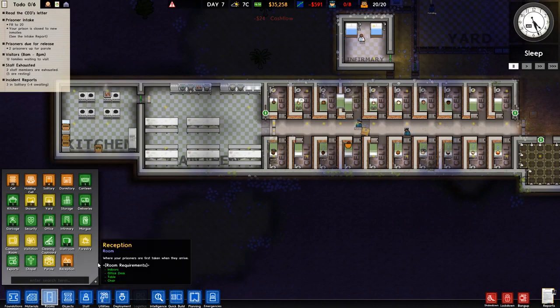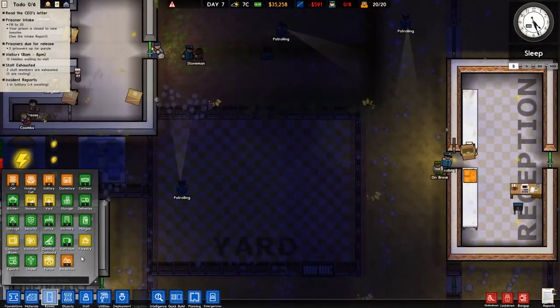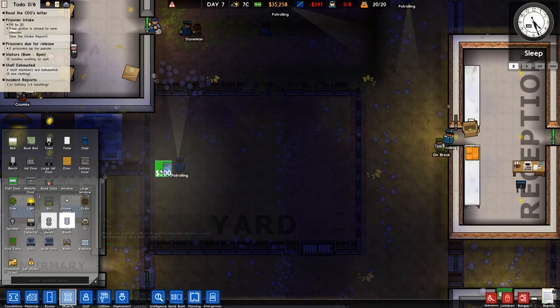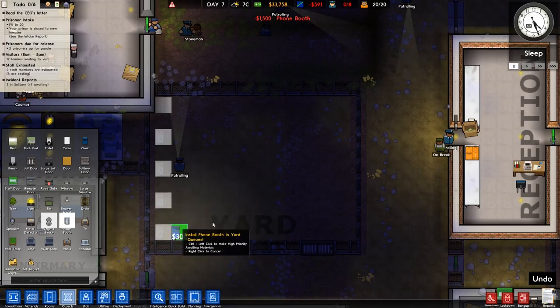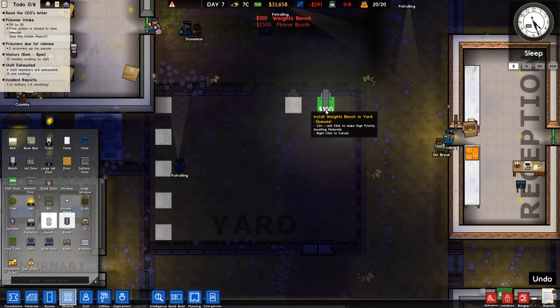Laundromat. I love doing the laundromat. Now in 2.0 you can assign them to a specific wing — it's really cool. Cleaning cupboard, we'll need that as well. Actually, I'm going to put some phones out in the yard — let's stop people moaning a little bit more. Two, three, four, five phone booths. And then a weights bench or something — we'll put them over here. That's where all the neo-Nazis can train.